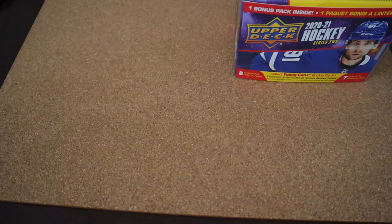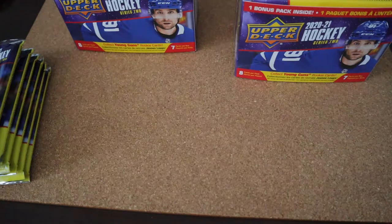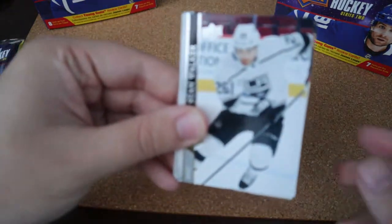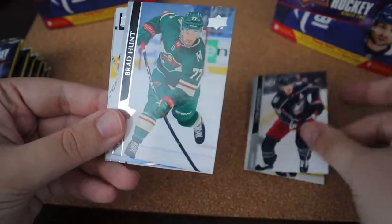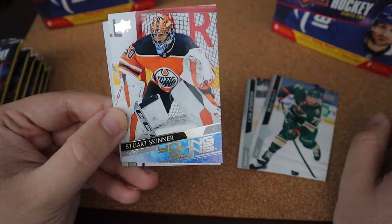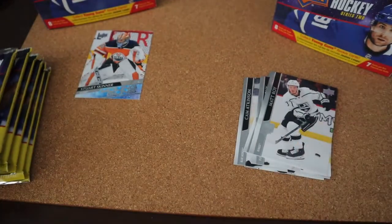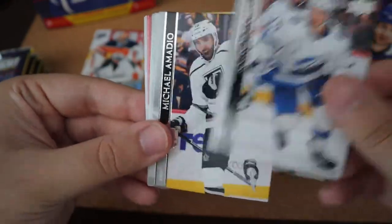There are seven packs per box, so let's get straight into the first one. First pack: we have Sean Walker, Brian Dumoulin, Cam Atkinson, Brad Hunt, and a Young Guns for Stewart Skinner. That's pretty cool — I like getting the Young Guns. These Young Guns do look really sick, though I honestly don't know what some of them are worth. The rest are all base.